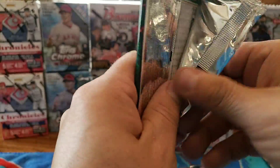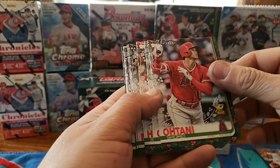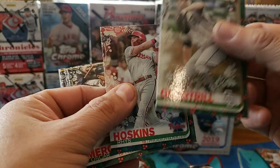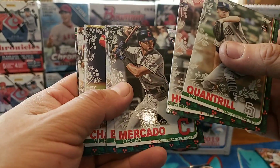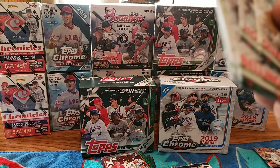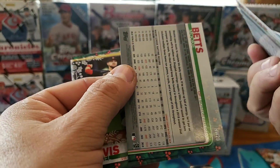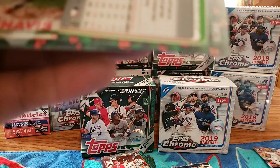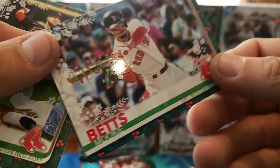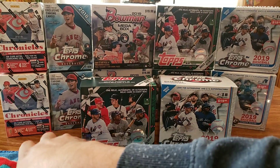Next pack of 2019 Topps Holiday - there's a decent one right there, Shohei Ohtani all-star rookie. Cal Quantrill, Rhys Hoskins, Oscar Mercado rookie - put that one off to the side because he might have a good career. Cody Bellinger MVP. And we got another short print - Mookie Betts! This one is a 6-3, so it's just a regular short print. Look at that - Christmas lights on there.